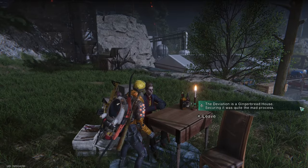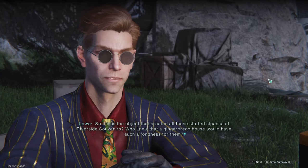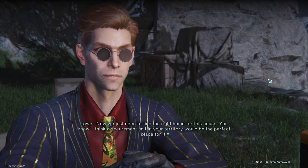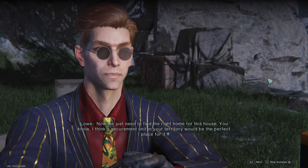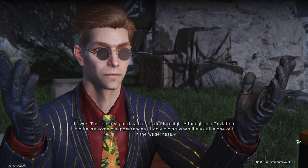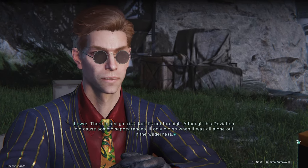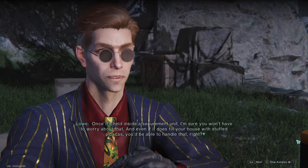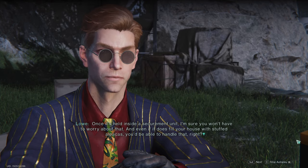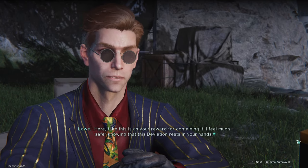The deviation is a gingerbread house — securing it was quite the mad process. So this is the object that created all those stuffed alpacas at Riverside Souvenirs. Who knew that a gingerbread house would have such a fondness for them? Now we just need to find the right home for this house. 'A securement unit in your territory would be the perfect place for it.' 'Are you sure? What if I lose control of it?' 'There is a slight risk, but not too high. Although this deviation did cause some disappearances, it only did so when it was alone out in the wilderness. Once it's held inside a securement unit, you won't have to worry about that. And even if it does fill your house with stuffed alpacas, you'll be able to handle that, right? Take this as your reward for containing it. I feel much safer knowing that this deviation rests in your hands.'